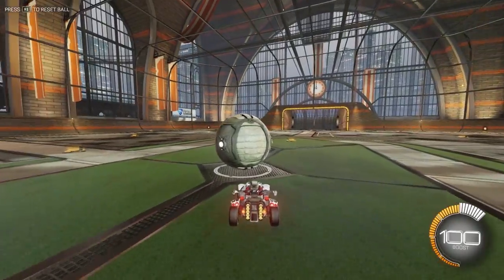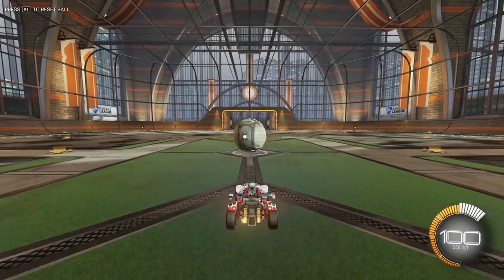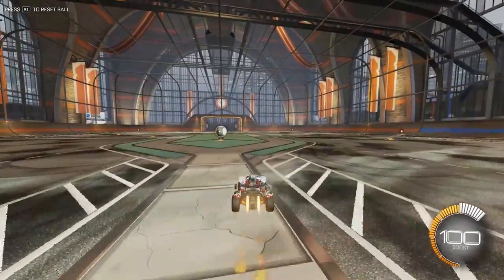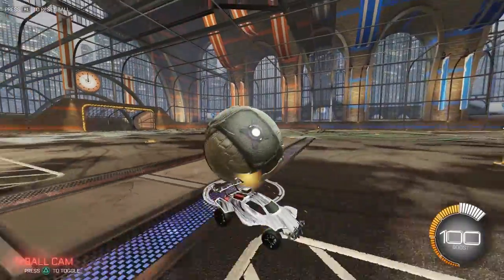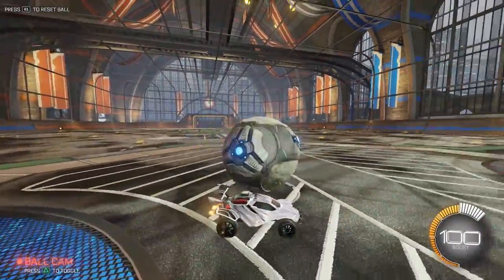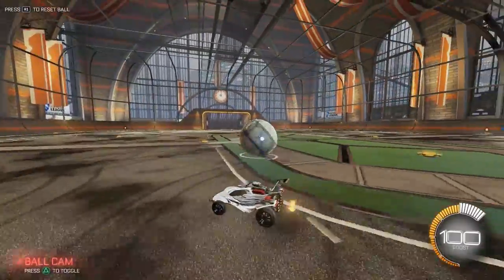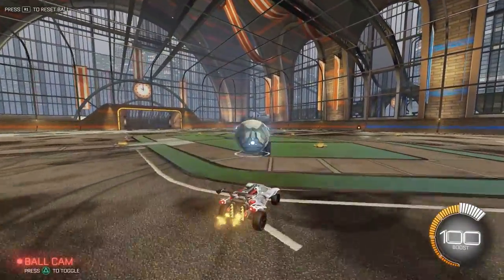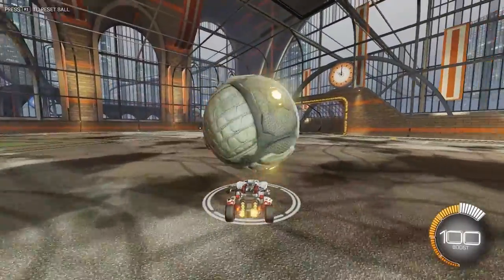Another method you can do to learn dribbles is more realistic, because the ball isn't always going to be sitting still for you where you can just pop it and then do your thing. A more realistic scenario: the ball is going to be moving around the field already. So like if the ball is traveling towards their net at a certain angle, you can get on the other side of the ball, put your car in the way, and pop it. Basically, you want to learn how to pop the ball in any position to start a dribble, so you can get on the side of it, pop it up, and then just try and catch it.